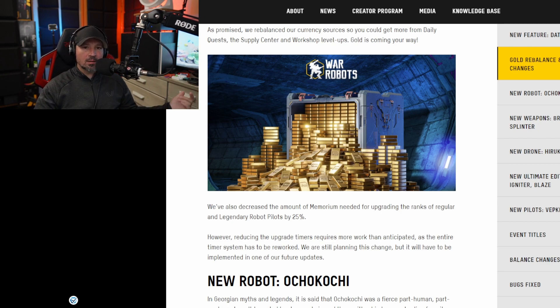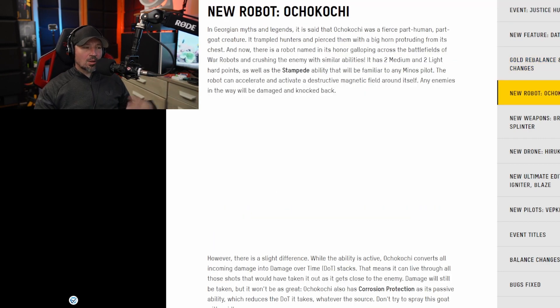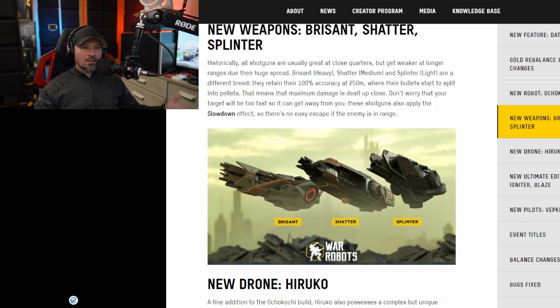The brand new robot — Akarachi, or whatever it's called — seems to be live in the game and will be going live in a couple of days. Unfortunately the photo is missing so the website is messed up. The brand new weapons Shatter and Splitter have been added to the game, so we'll be seeing those go live in the next couple of days, maybe even today.